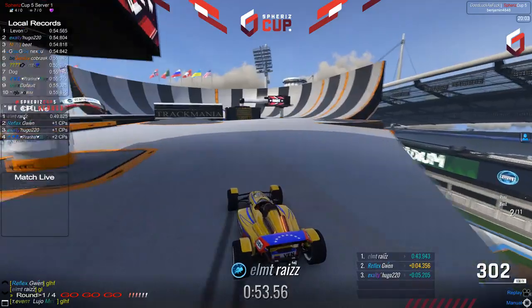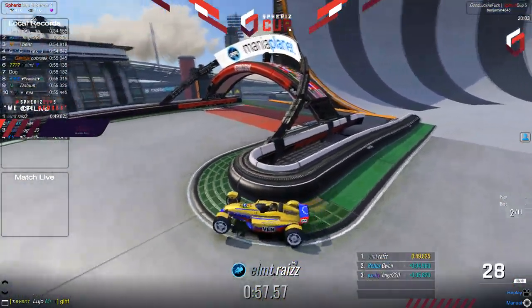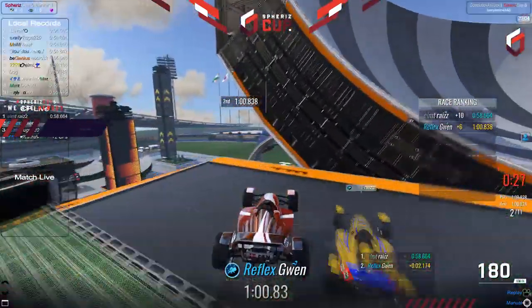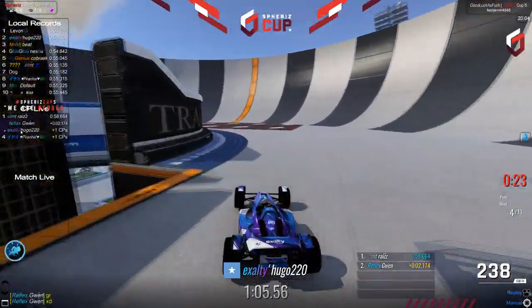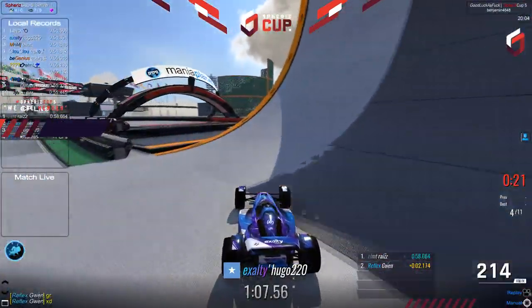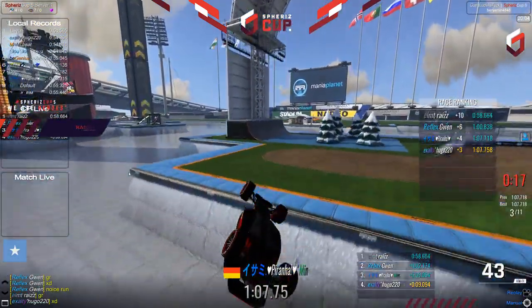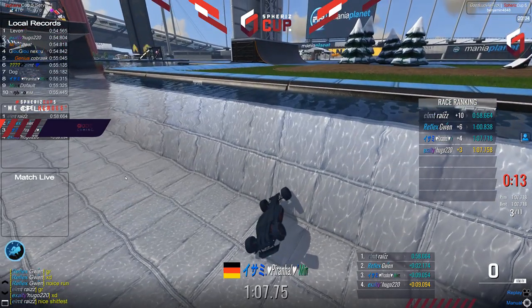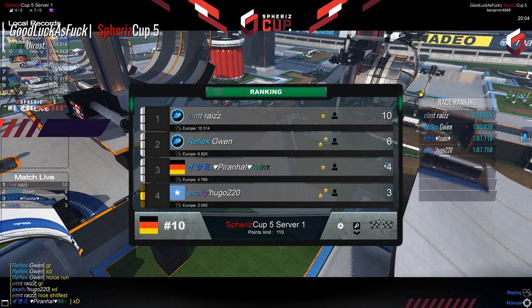Does Gwen have enough speed to hit the magnet? He does and will actually get up there. Hugo is right behind Gwen. But Riso takes this one easily if he just saves the ending. He's going for that bubble — oh, Riso! Will Gwen reach it? No. Riso takes first place, Gwen in second, Hugo going for that — wait, did he crash? Rania will overtake Hugo in the ending because Hugo made a big mistake and went for the safe route. So Riso takes home 10 points, Gwen with 6, Piranha with 4, and Hugo with only 3 points.